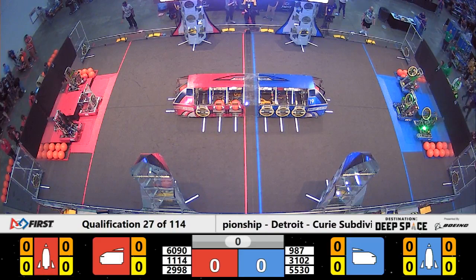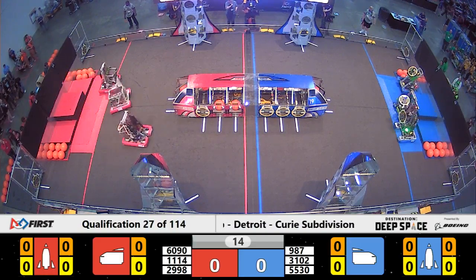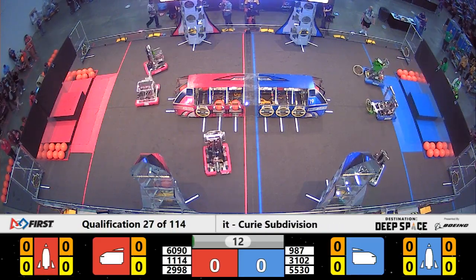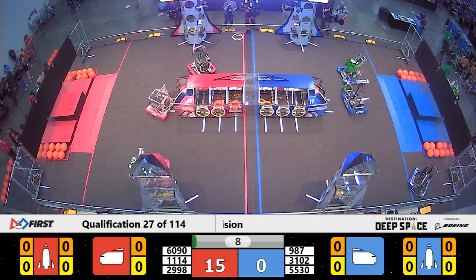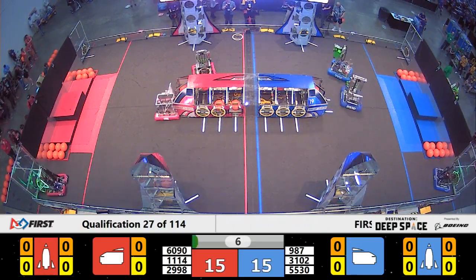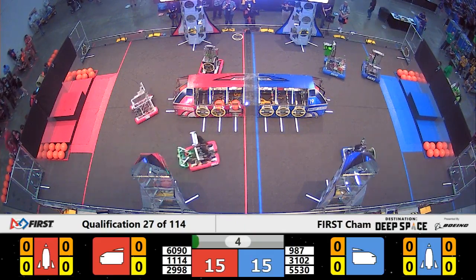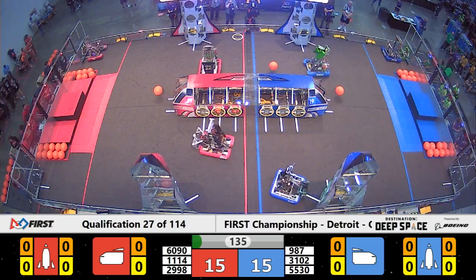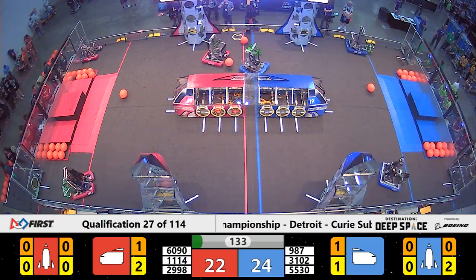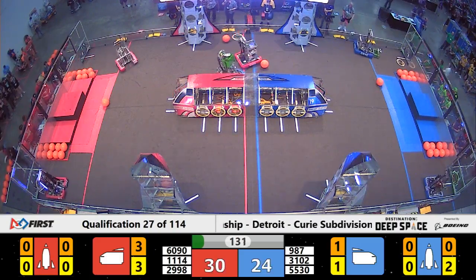Three, two, one, go — and we are off! It is the High Rollers versus Symbotics and a bunch of other amazing robots in between. 6090 is lining up, trying to get a hatch panel on for the red alliance. Symbotics is working on their second, and meanwhile it's now time for the tele-operated period. 1114 is going back and forth.